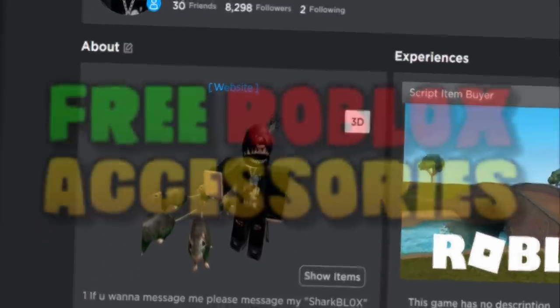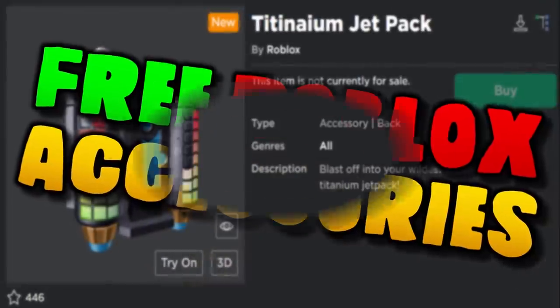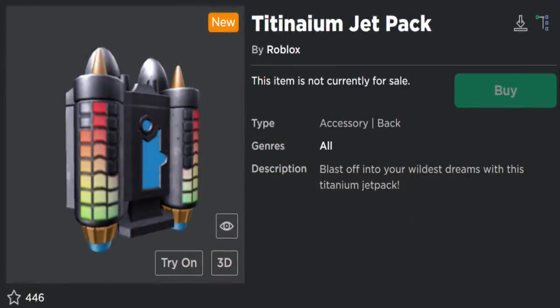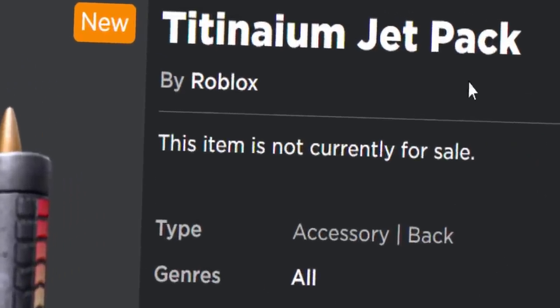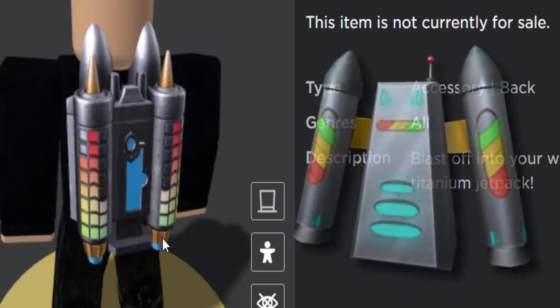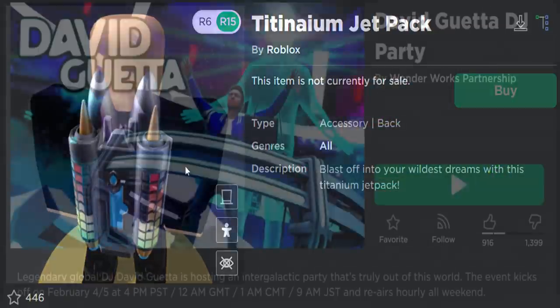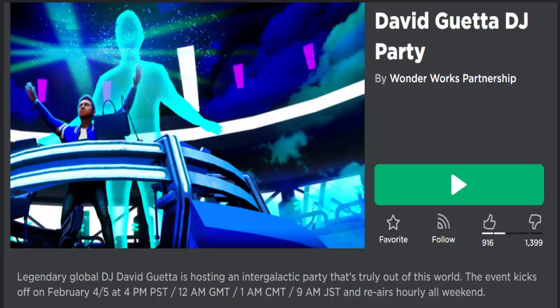Welcome back to another free accessory event video. Today I'm going to show you guys how to get the titanium jetpack. It's a pretty cool accessory — kind of looks like the jetpack from the 2019 Star Wars events or the Create the Challenge events, but this one is a lot cooler. We get this free jetpack accessory from the David Guetta DJ party event.